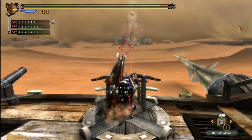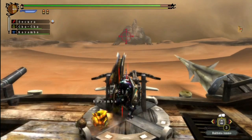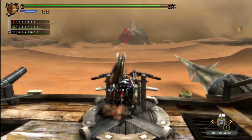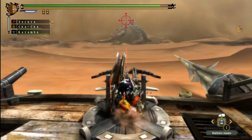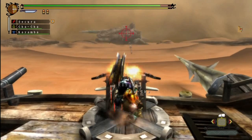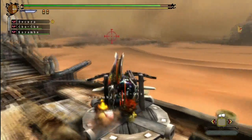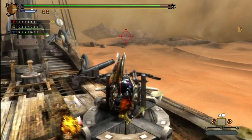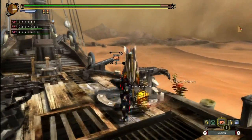That one was way too low. More rocks — that one almost got me. Guess he could probably use some accuracy lessons. More arrows. What's he doing now? That makes no sense — that's an attack but I'm not even close. I think I just wasted the ballista binder.